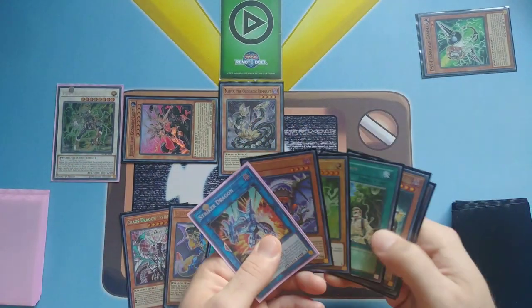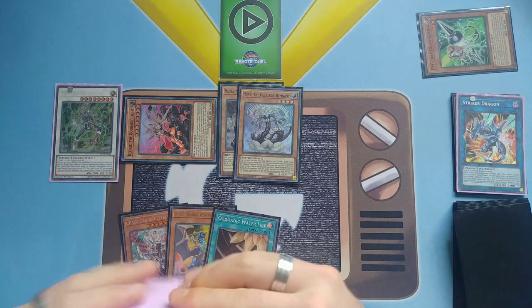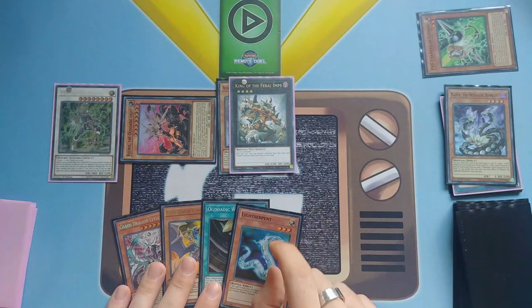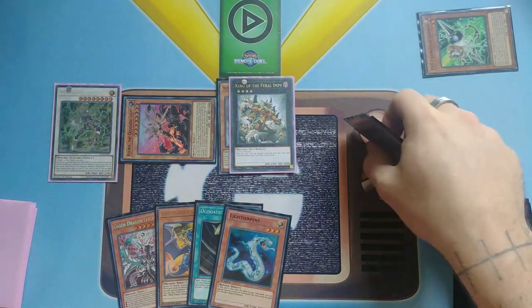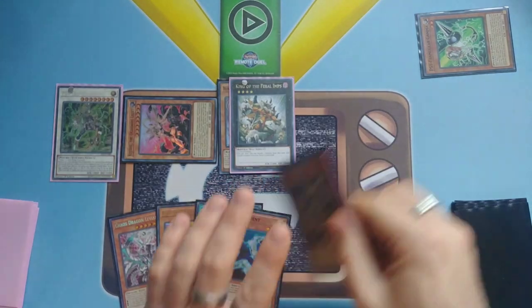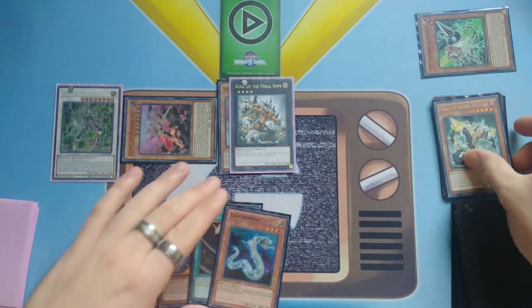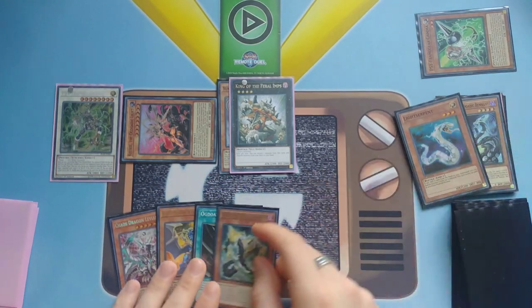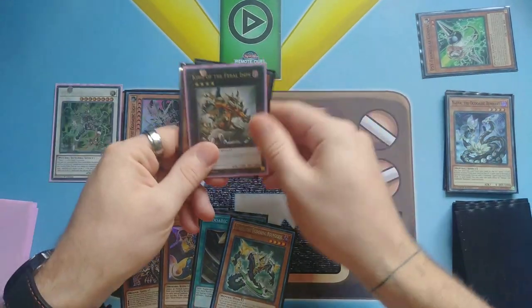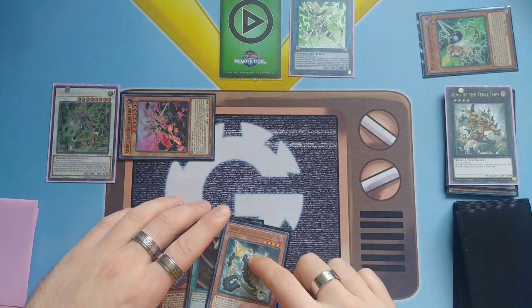Activate New New's effect to special summon it, then XYZ for King. Use King to add Light Serpent. Use Zora's effect — send Light Serpent as cost to add Zora back, then special summon Light Serpent. Link for Lambda. Note that we still haven't normal summoned yet, and we now have a lot more plays available.